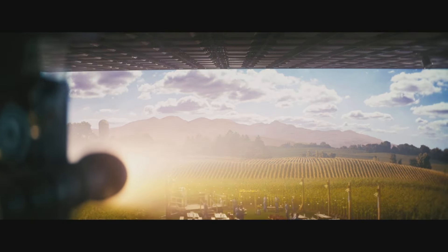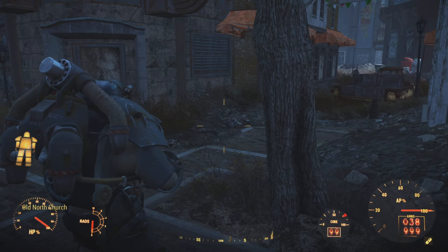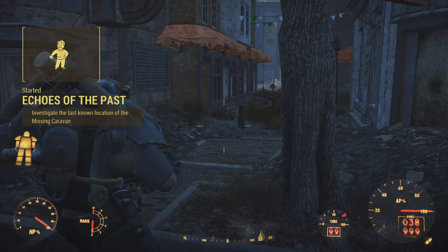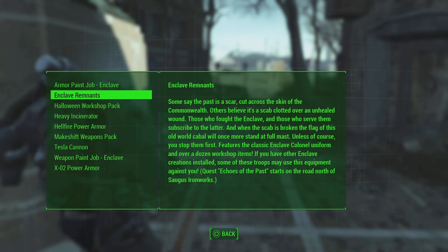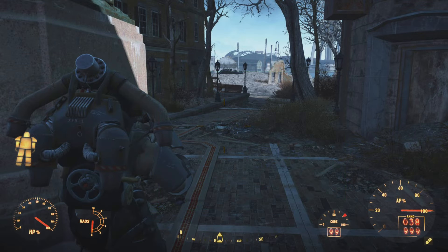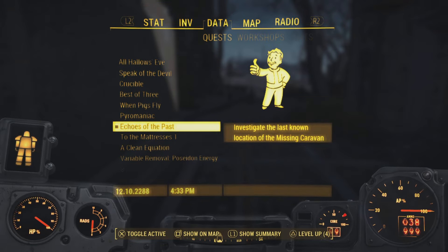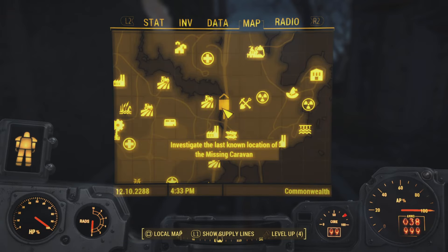Once again, thanks for watching everybody. Without further ado, ladies and gentlemen, let's get started. When you first load up your brand new Fallout 4 update, you're going to get a whole series of pop-ups. Some of these are going to be new quests. We are going to be starting Echoes of the Past. If you come over here and select Enclave Remnants, it actually gives you a little description. We need to go to the road north of Saugus Ironworks in order to start this quest line. Go ahead under your data, under quest, and select Echoes of the Past. We need to investigate the last known location of the missing caravan.